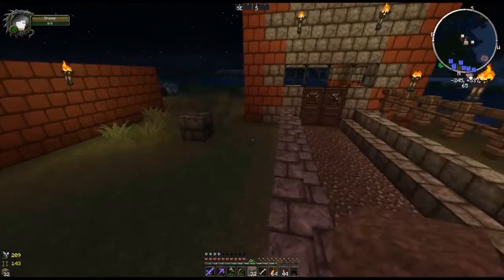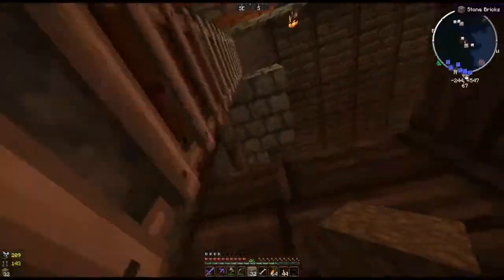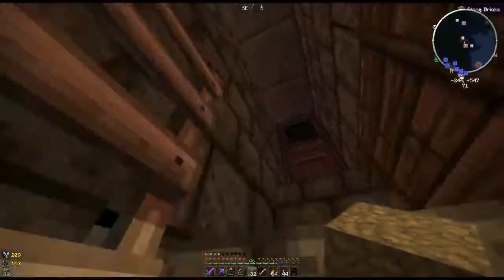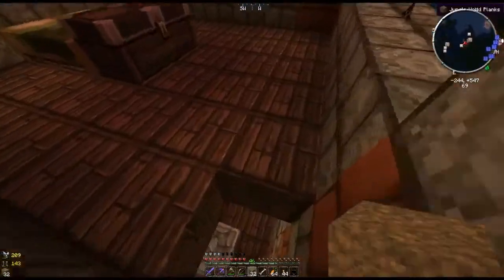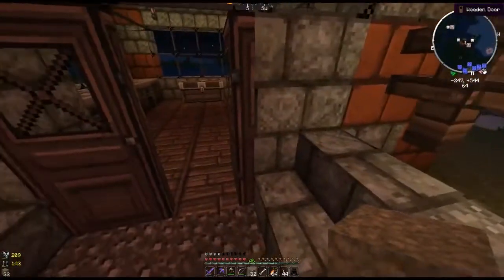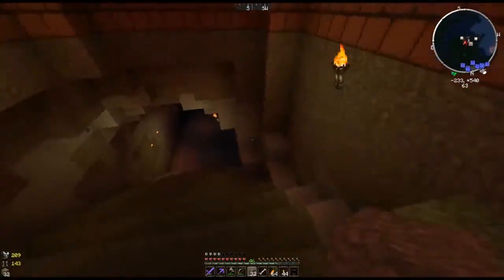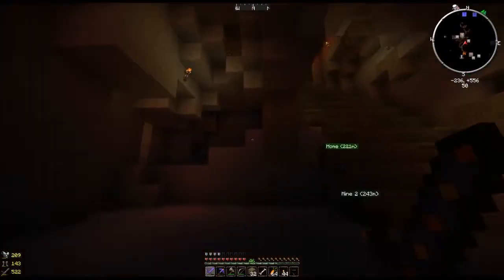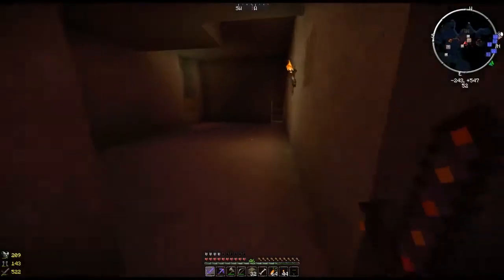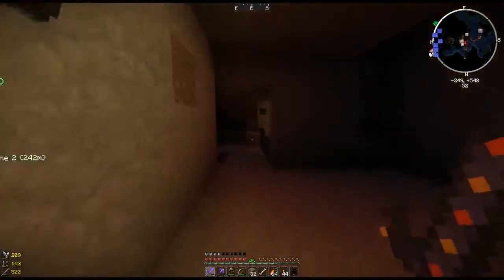So he just made this basic little tower. He's got a mine. I haven't actually looked in his mine. Bed. Roof. Pass the night with that. What's in his mine? I've never looked down here. He's got this big freaking giant area he's dug out. That looks like a natural cave. Just dug out some cobblestone area and stuff. Nothing too special down here.